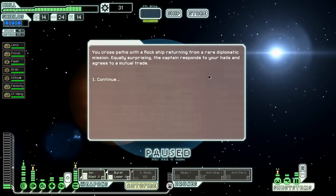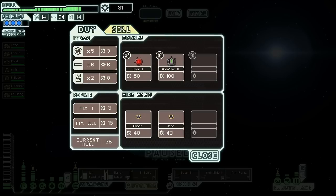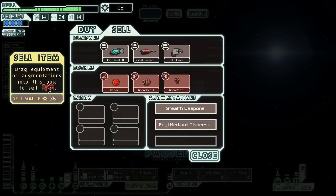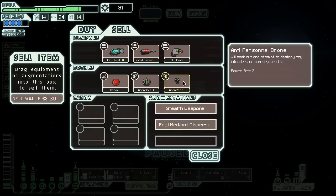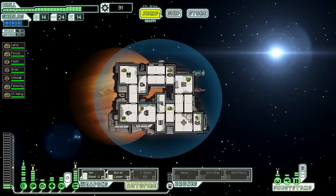We cross paths with a rock ship returning from a rare diplomatic mission. Surprisingly enough, the captain agrees to a trade — they have an anti-ship drone Mark II, which is effectively two drones for one drone part, but I'm not sure it's that much better than a Mark I. We decide to sell our beam drone and fire beam instead — we don't need those. There's nothing else particularly interesting at the store besides hull repair.